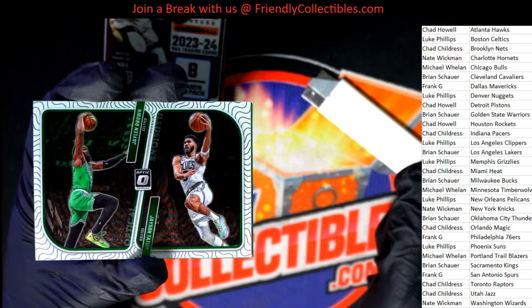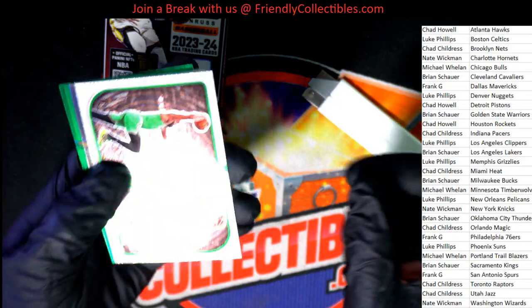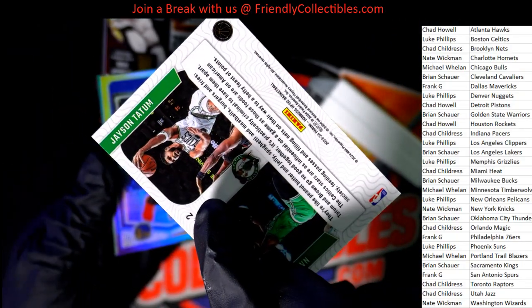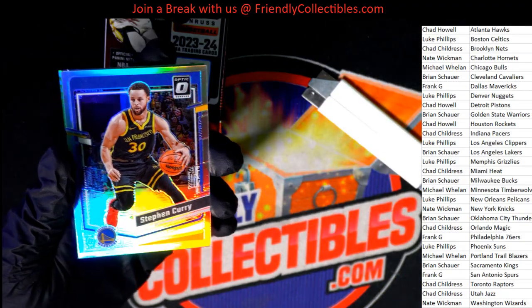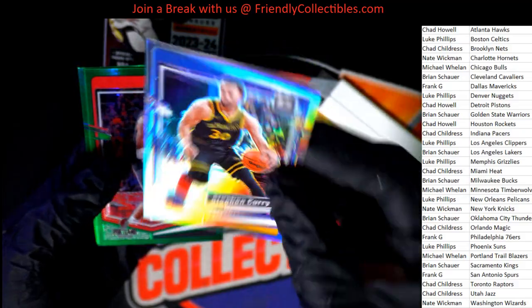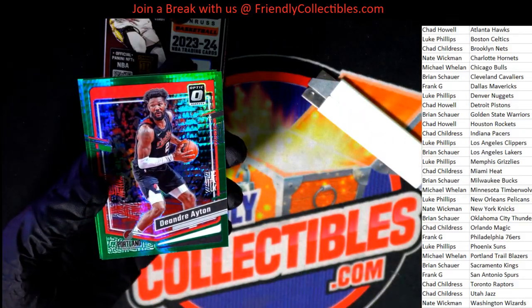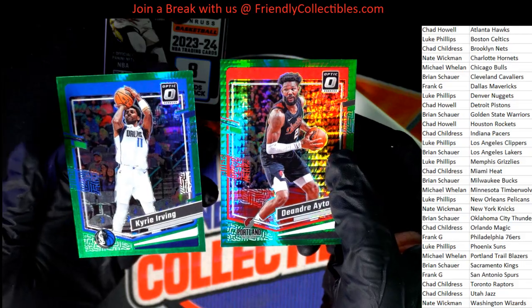What is this thing? Tatum and Jalen Brown card — really cool. Nice Prism Steph Curry. Nice Prism Curry. Green Hypers.